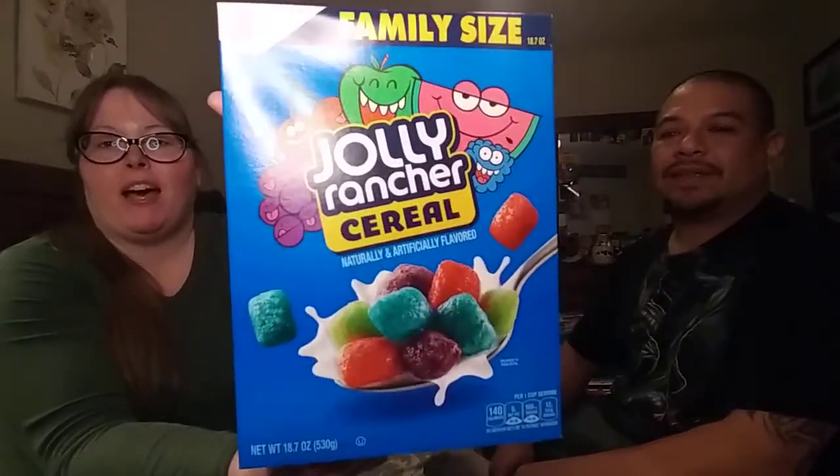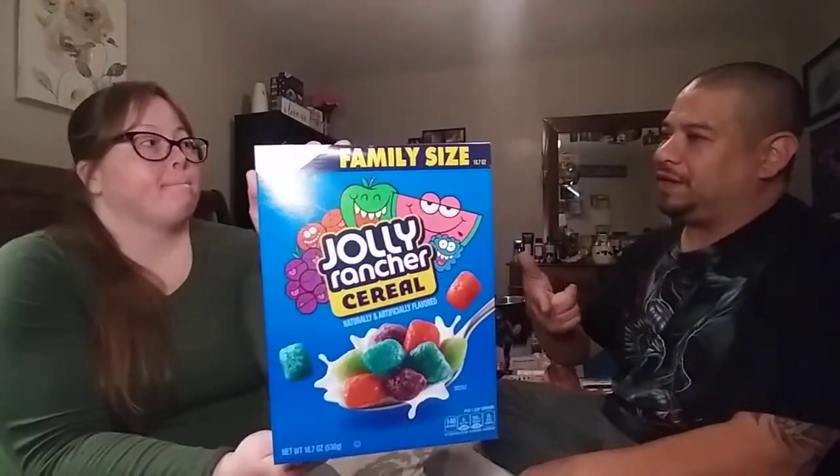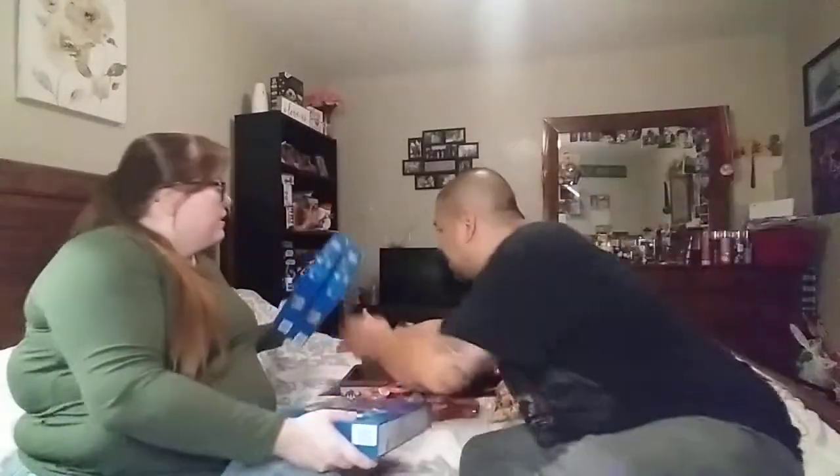We picked up Red Hot Original sauce. I'm going to make some buffalo wings - lemon pepper and hot and spicy buffalo wings, so look out for that video! We also picked up Jolly Rancher cereal in the family size - 18.7 ounces. A lady told us it tastes like Captain Crunch, not sour. We grabbed three boxes and left two for somebody else.